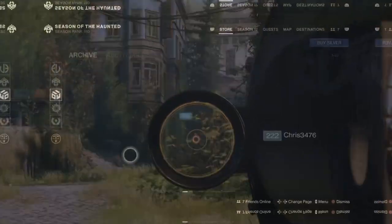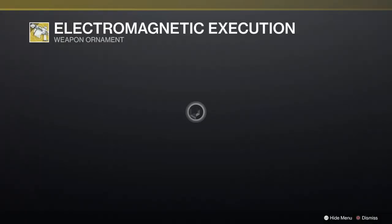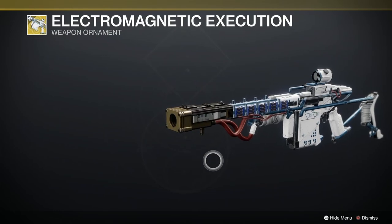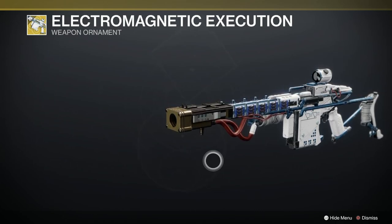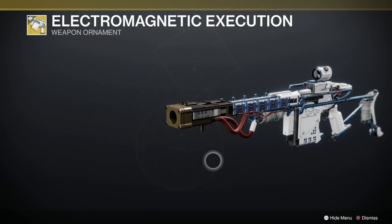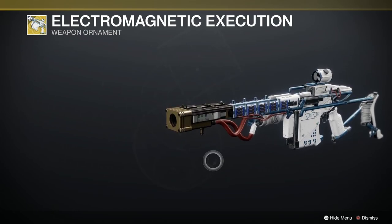Now, it's for the Arbalest, so if we go down to the Bright Dust — and you can see here I've already bought it — it's called the Electromagnetic Execution. It's in the style of this season's weapon ornaments, but what this does is give you a lovely clean sight. It's much nicer than the original Arbalest sight and it makes it a lot easier to acquire targets.